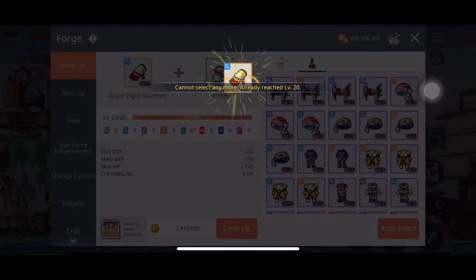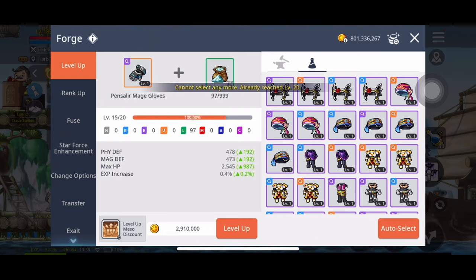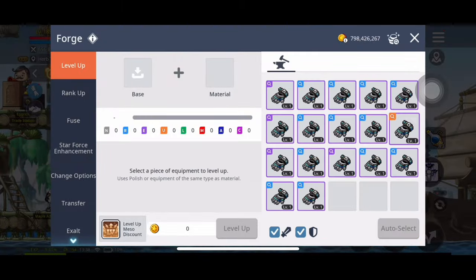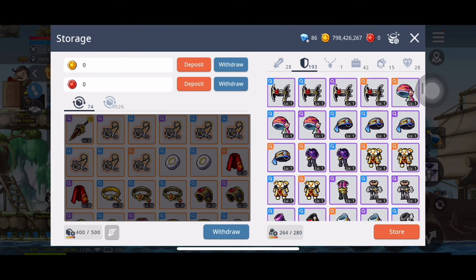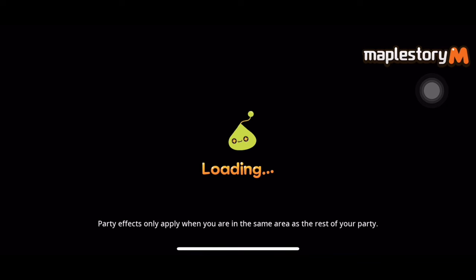I wanted to do a little experiment, because usually most people buy the packages of whetstones, or have a ton of legendary powders from alts or just from elite dungeons, or they buy level 25 legendaries, mythics level 30, or ancient level 30 - whatever combination it is - and it gets pretty pricey.